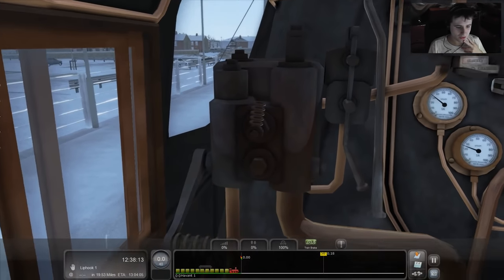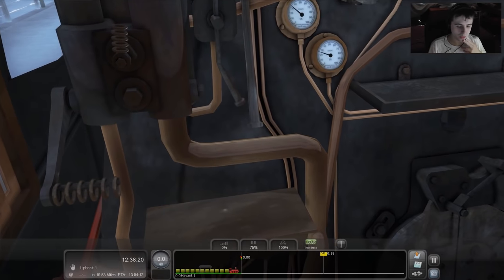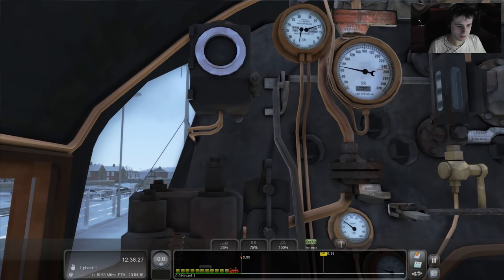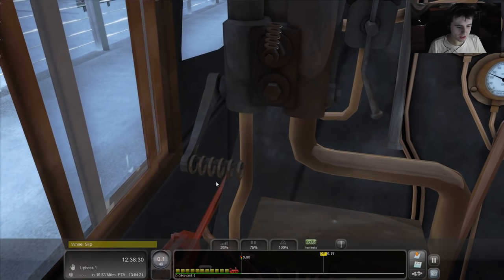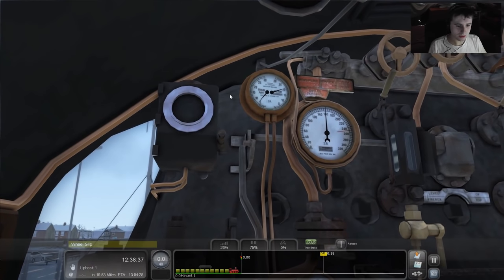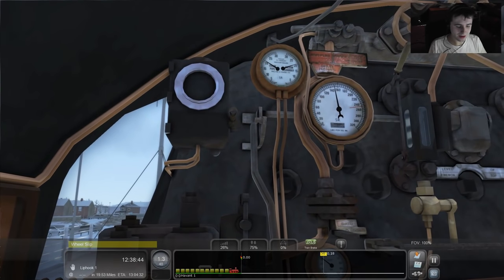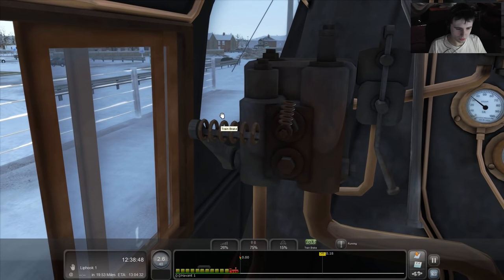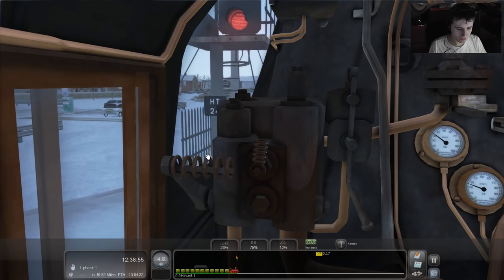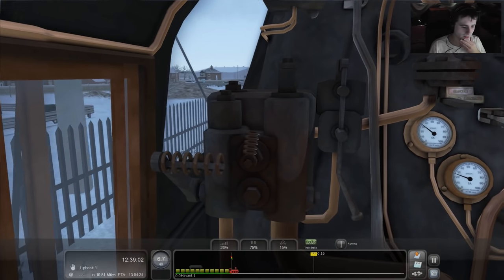Let's see if we can get this train moving. I'm going to set the reverser to forwards — there we go, that's gone to 100%. I'll set the regulator to about 26%, and now I've got to release the train brake. Is up release? Oh, the gauge is spinning — it's going! The brakes are all the way off. Set those to running. The brake is quite lively in this — there we go, it's running now.